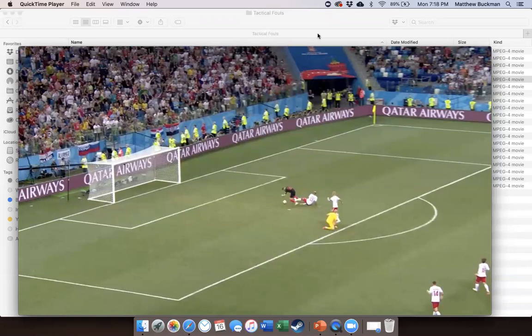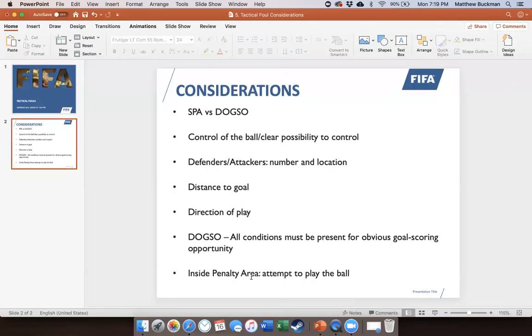Spotty results on this one — let's analyze it further. First of all, three people chose direct free kick: please remember that if a foul happens inside the penalty area, it's a PK, not a direct free kick. This should be a PK, not a direct free kick. Then we've got a handful suggesting a yellow card for SPA. This is a clear example of denying an obvious goal scoring opportunity — all four considerations are present. There is literally nobody between the attacking player and the goal when this foul occurs. So this is definitely DOGSO. Now we get into the analysis: is this a yellow card or red card? We talked about in the considerations: inside the penalty area, if there is an attempt to play the ball, we downgrade that penalty.